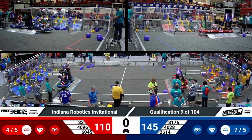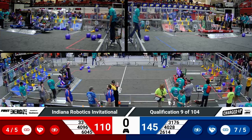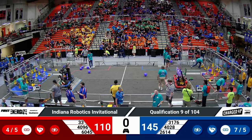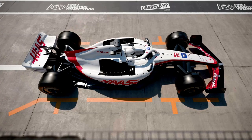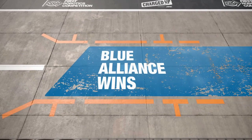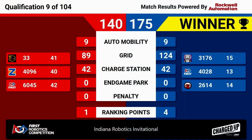Advantage blue in the unofficial real-time scoring prior to the end game. Let's see how the referees score it. And it is indeed the Blue Alliance taking this match — they win with a score of 175 to 140. Four ranking points going to the blue teams, one for red. Nicely done.